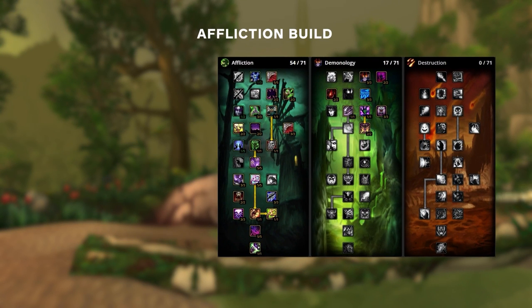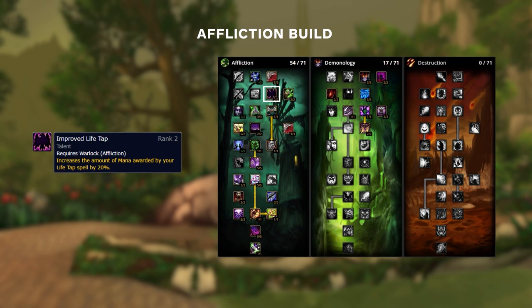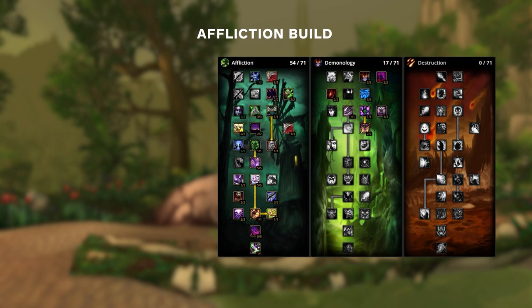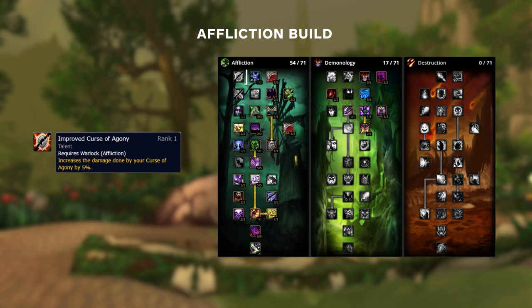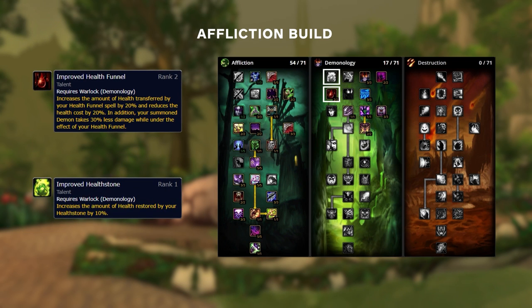There are a couple of situational talents you can change based on personal preference. Usually Improved Life Tap is chosen for a bit more mana per use. However, if you need extra hit rating, pick up Suppression to get closer to hit cap. You could also put points in Improved Curse of Agony for extra damage, though other curses can be more valuable depending on the matchup. Finally, you can swap between Improved Health Funnel and Improved Health Stone — Health Funnel makes your pet less prone to dying, while a stronger Health Stone increases your own survivability.